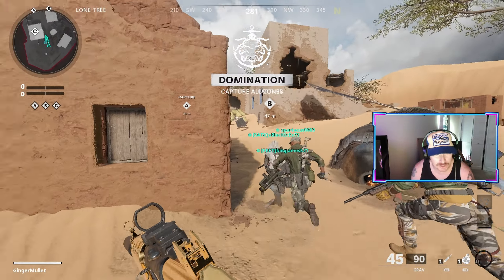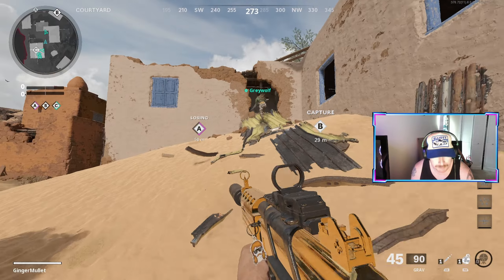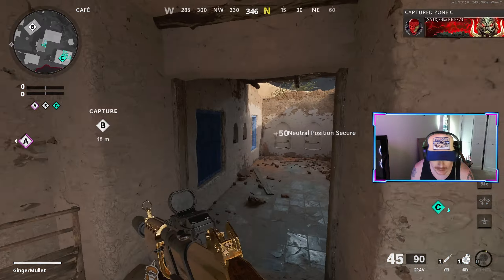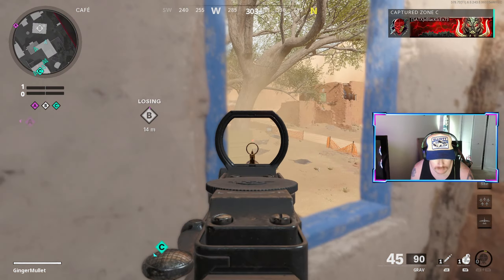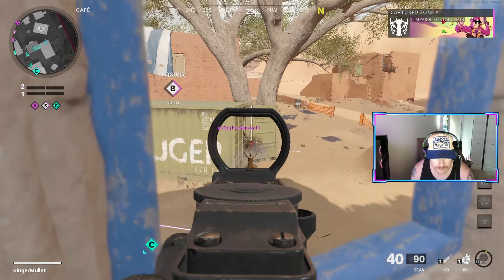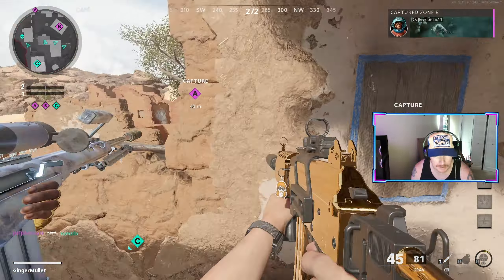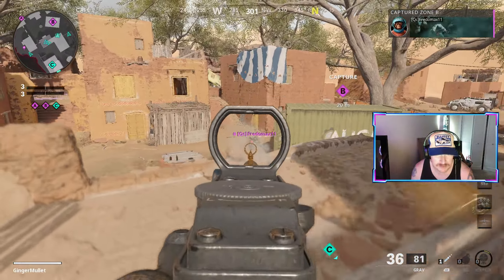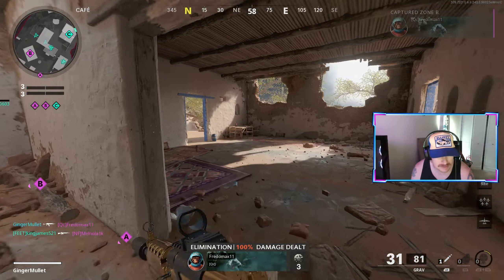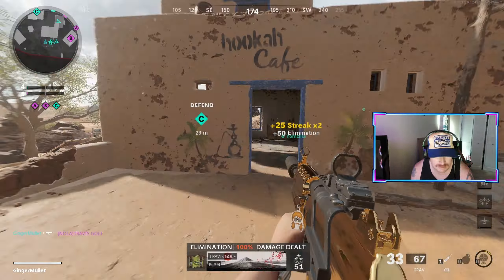Alright everybody, welcome to Collateral Strike. We're using the Black Ops 1 Galil with the golden camo. Now, I put a sight on it, but hey, I still love this thing. It was obviously one of the best ARs in Black Ops 1, and I was really happy they brought it back — even though it's called the Grav and not the Galil, it IS the Galil. There's no mistake about that.